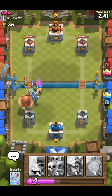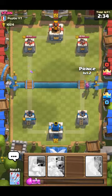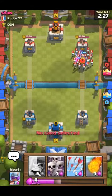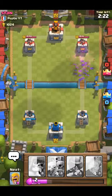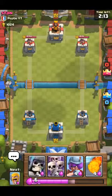We're gonna take down his giant — his giant might get one hit, like I said, one hit. Then we're gonna go in over here with a prince, and the prince should get a few hits on that tower. He put down the skeletons, and I'm just gonna snipe all of those skeletons. I'm gonna wait till he goes on the left and put down a skeleton army, and then as soon as the skeleton army goes down I'm gonna put a musketeer on his tower.